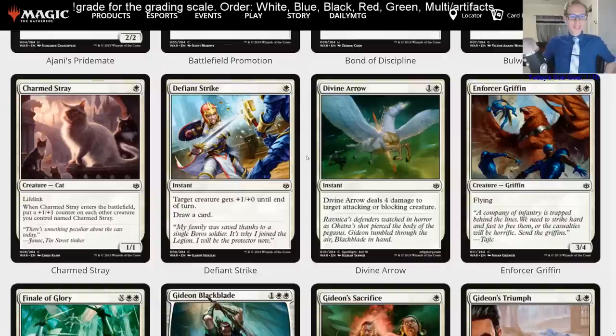Charmed Stray — single white for a 1/1 lifelink Cat. When it enters the battlefield, put a +1/+1 counter on each other creature you control named Charmed Stray. If there's a cat tribal deck, maybe you can get your four Charmed Strays in there, but unfortunately this is just going to be a limited card. It could be cool to draft — see how many you can get in one draft. It's kind of like the new Sacred Cat.